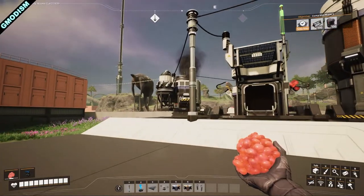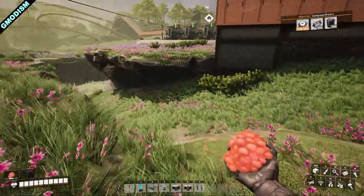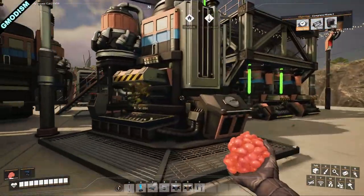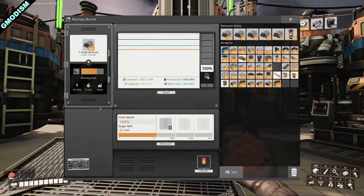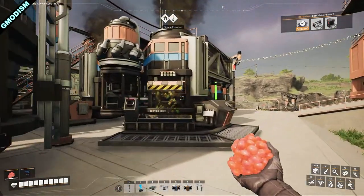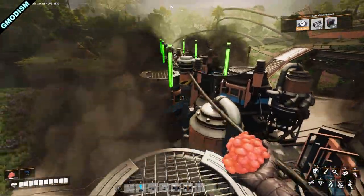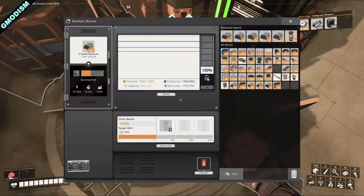There is a power priority system. First you have your automated power — in early to mid stages that's coal — which has first priority. If you're not using more energy than your coal power plants produce, the biomass burners won't burn anything; they'll be full. However, if the coal power plant can't provide all the power needed, the biofuel burners will kick in. We have eight of them producing 30 megawatts each.